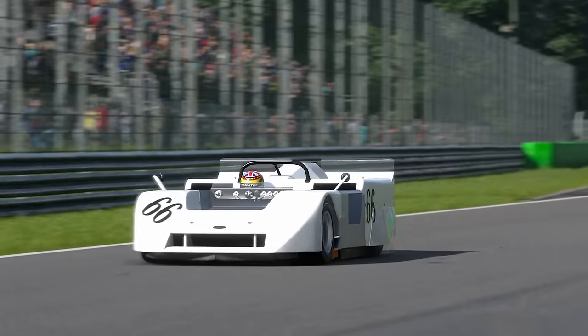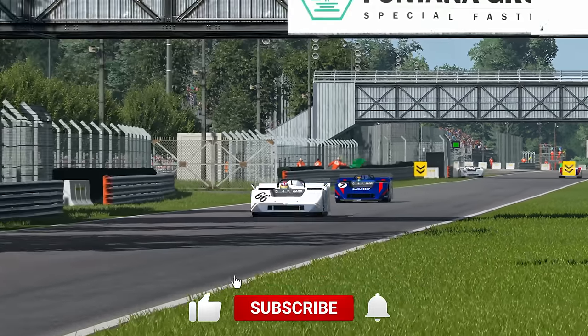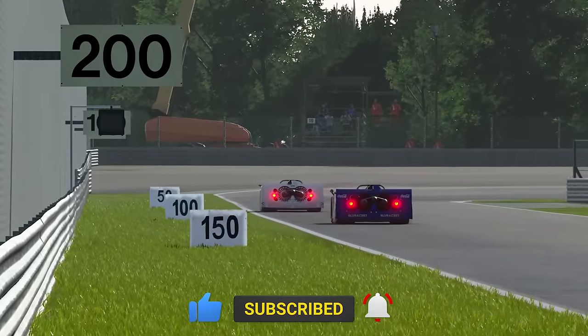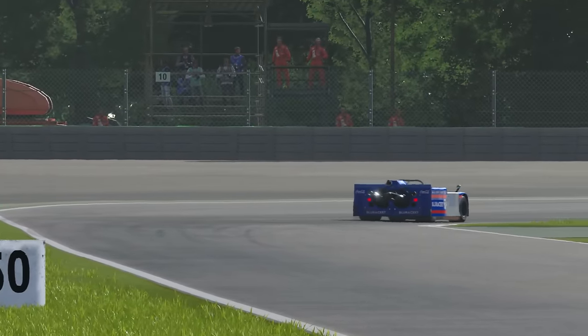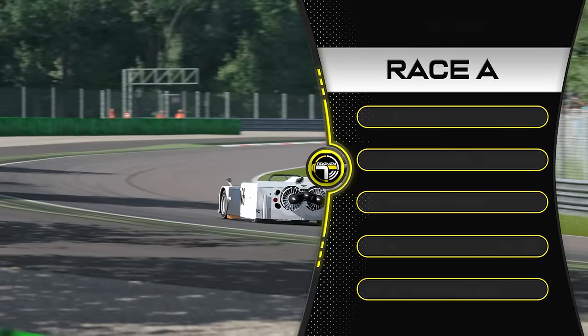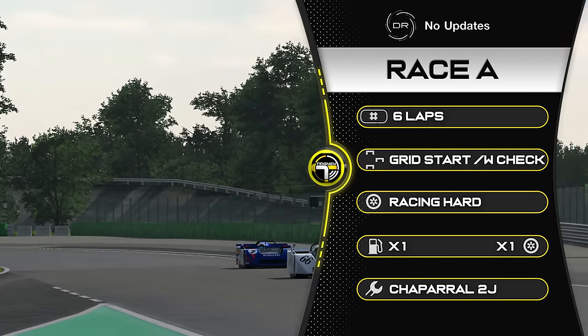Hello everyone, and welcome back to the Gran Turismo Weekly Race Guide here in 2024, week 16. And the meme races continue, as you can see in the background. Yes, that's a Chaparral 2J. It flies — it's a fan car, of course. Let's have a look at the race details, because we're racing six laps here at Monza without the first chicane.